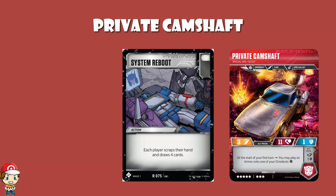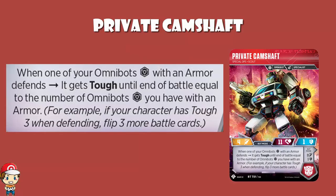In bot mode, when one of your Omnibots with an armor defends, it gets tough until end of battle equal to the number of Omnibots you have with an armor. So either all of them get tough 3, two of them get tough 2, or one gets tough 1. You could build this for both bold and tough, or go largely bold and ignore the tough. These Omnibots work best as a team of three — even if you're building a bold orange deck, you still need Camshaft to make the most of Downshift's and Overdrive's skills.